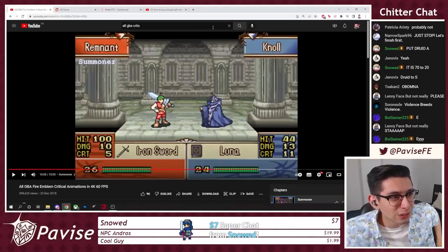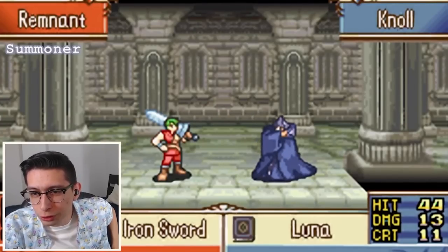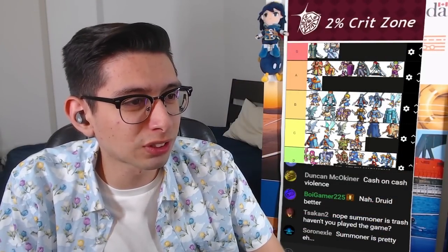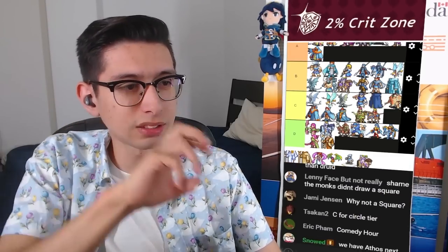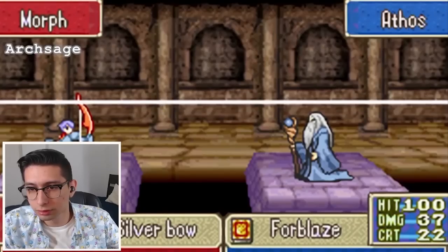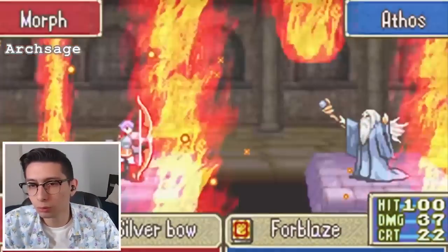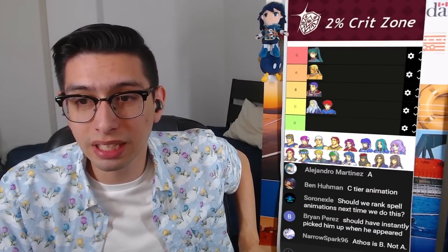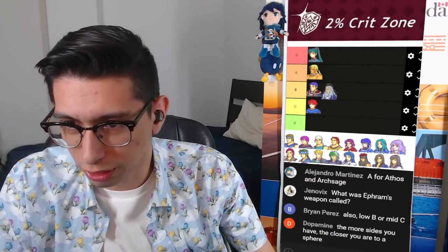You guys like the Summoner, right? Let's take a look. He drew a circle — that's the animation, he drew a perfect circle. Impressive from the Summoner. If there was a hexagon here that changes the ball game — hexagon probably goes instant S. C for circle, yeah, it checks out. We've got Athos here going with a crazy crit. He just happens to be using Forblaze in that animation, which isn't fair, but still. I like the sparkles on it. I think it's a high C, low B animation. I'll be generous — I'll go low B.